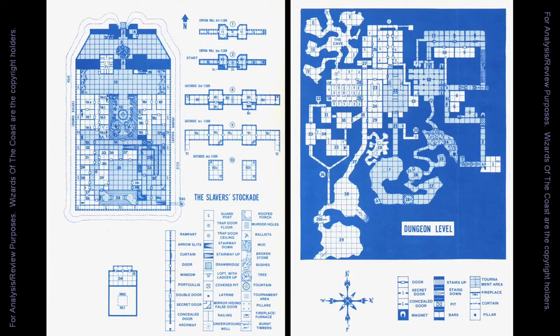As its predecessor A1 was, this module is split into two parts. The first is the fort or stockade area; the second is the dungeon level. The fort is mostly full of hobgoblins, some orcs, and half-orcs. The dungeon level is mostly full of goblins and giant spiders. As far as accessing the dungeon level, the module only describes two entrances: one via a hidden trapdoor amongst rubble outside the fort, and two, a secret entrance from Icar's quarters.